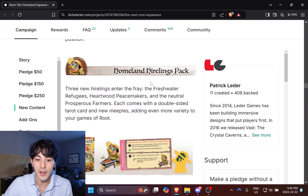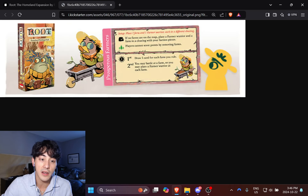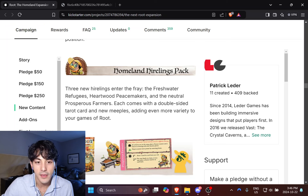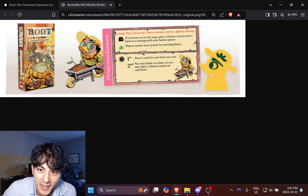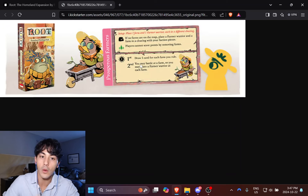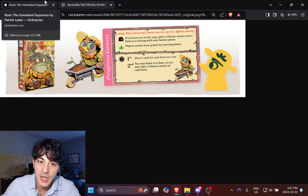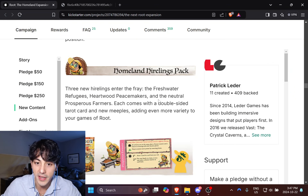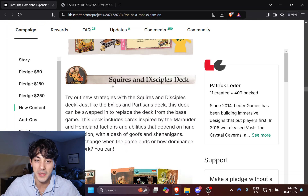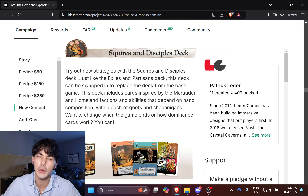Then we've got the maps I talked about, and the hireling pack. We're going to have hirelings representing the frogs and toads — three new hirelings enter the fray: the Freshwater Refugees (obviously the frogs), the Heartwood Peacemakers (a reference to the Twilight Council), and the Neutral Prosperous Farmers — oh my God, it's a duck! So we don't have one representing the Knaves, but I like having neutral ones that don't eliminate factions from the pool. They're all going to be double-sided with promoted and demoted sides, which is exciting for people who love hirelings — I consider myself in that fan base.